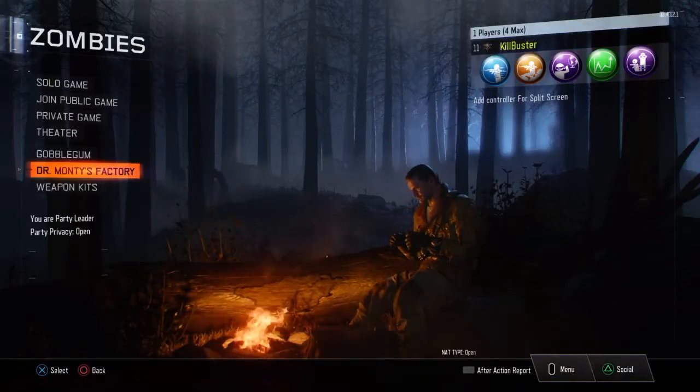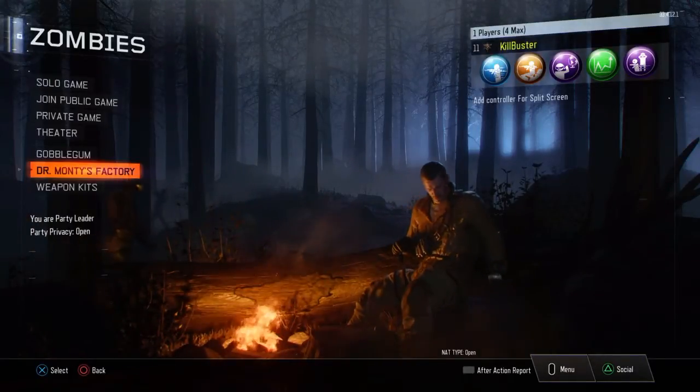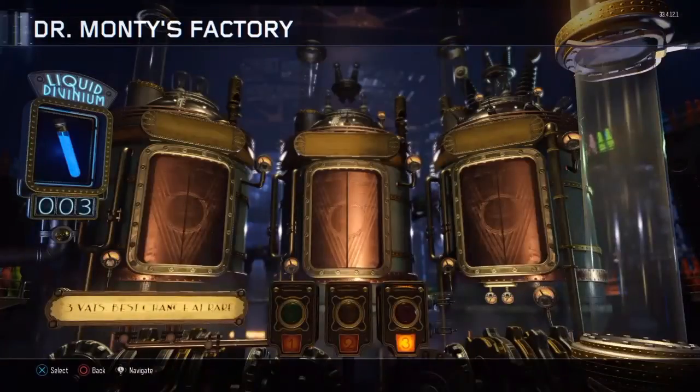What's up guys, it's Killbuster here. Today's video is going to be a little short, but what I'm going to show you guys is Dr. Monty's factory and I'm going to power up all three vats at once. A lot of you guys may not save up your liquid divinium - I'm pretty sure that's how you say it - but I saved up three of them to see what I could get. I've never actually opened all three at once; I've opened one, I've opened two, and now I'm going to open three. Here we go.